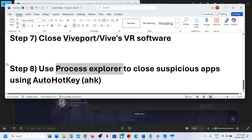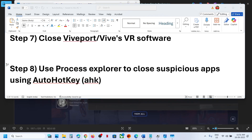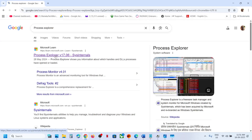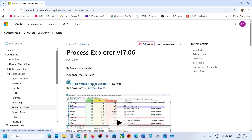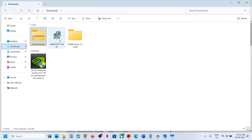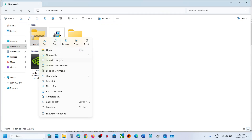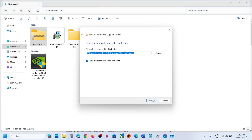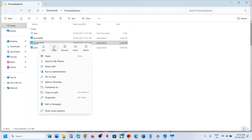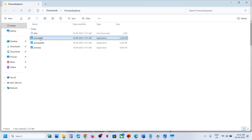You can also use Process Explorer to find which application is using AutoHotkey. Search for 'Process Explorer' in your browser and go to the official Microsoft website to download it. Once downloaded, go to your Downloads folder, extract all files, then open ProcessExplorer64 — run it as administrator and click Yes.